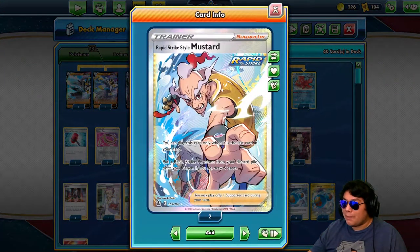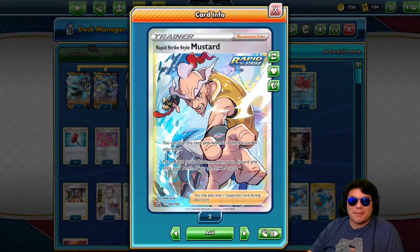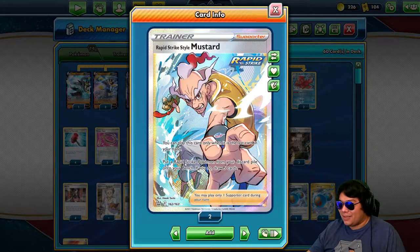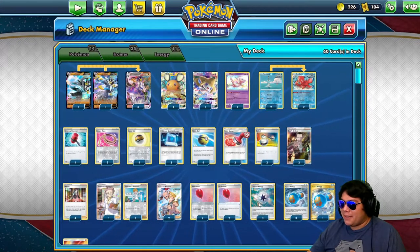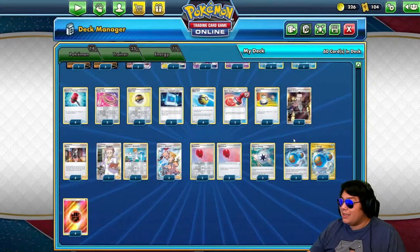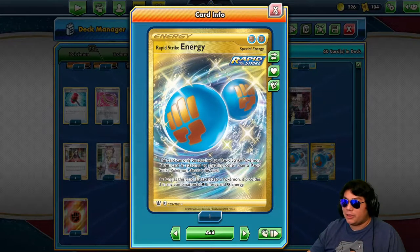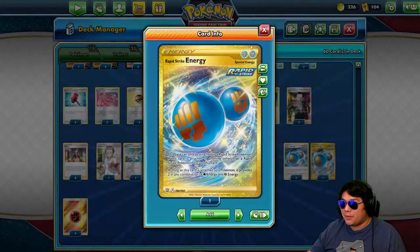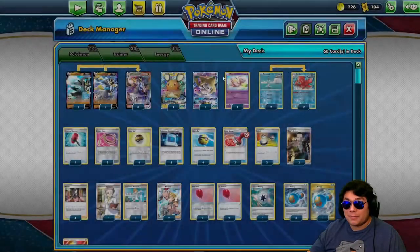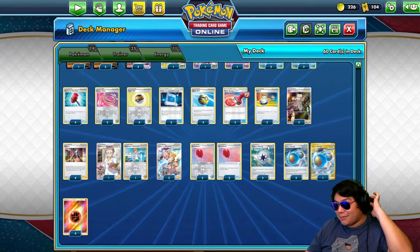I put in 2 Rapid Strike Mustard just because I have the art cards. I haven't been using it too much — maybe once or twice in testing — but it helps a lot every once in a while. We also have Capture Energies if you want to put one on another Urshifu or Remoraid, and 4 Rapid Strike Energies as the main things we attach to our Urshifus. We'll have to discard those if we use G-Max Rapid Flow. And of course 4 Fighting Energies. That's the deck — it's done pretty good, pretty much 50-50 at the moment.